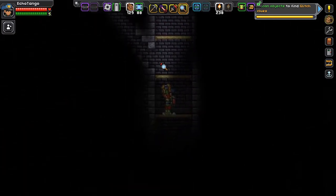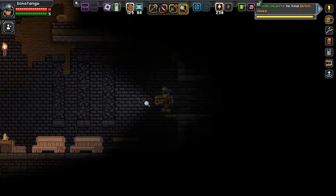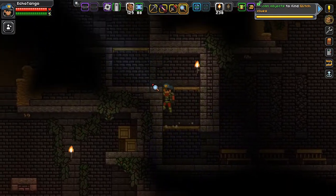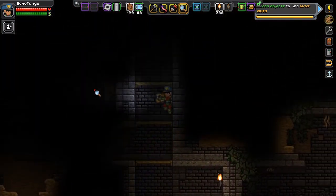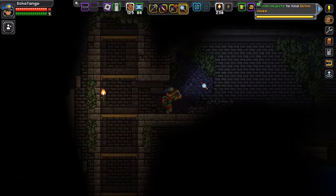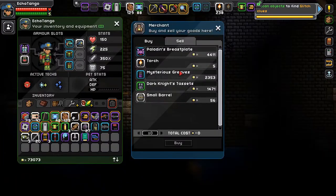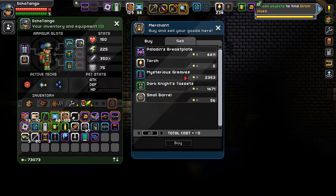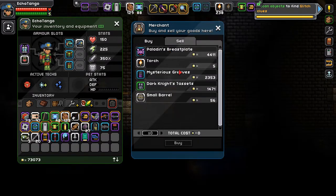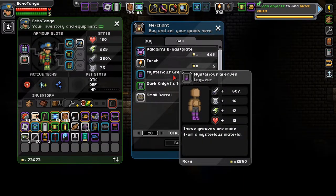Alright, so I think that's done with the left side of the underground fortress. If we go back to the very first split, let's see if I can find my way back. A merchant — their items are all really expensive. Oh, this is of a glitch-specific nature, mysterious.